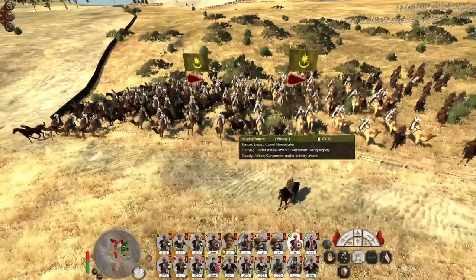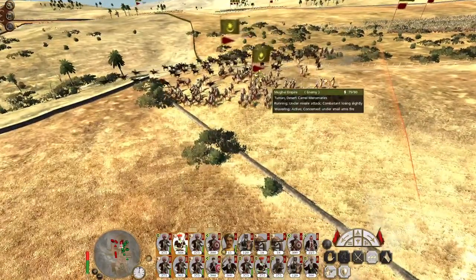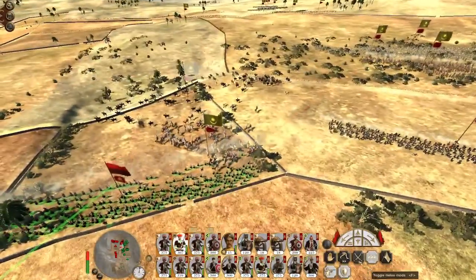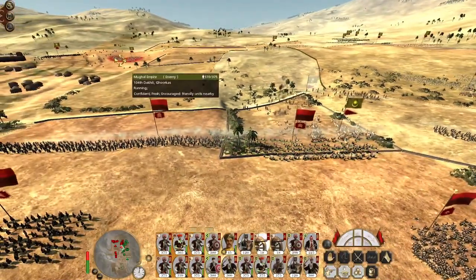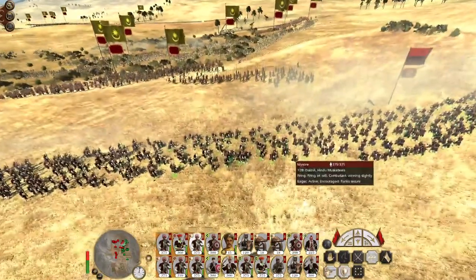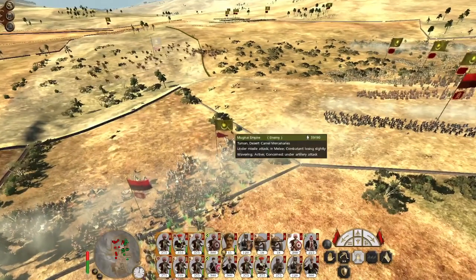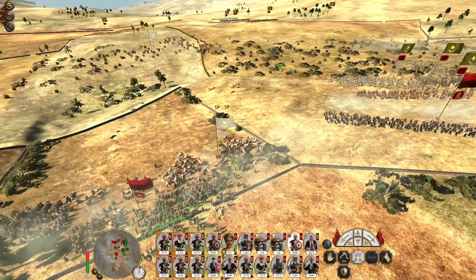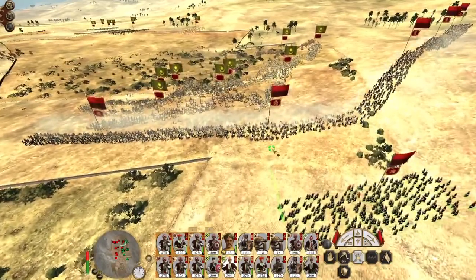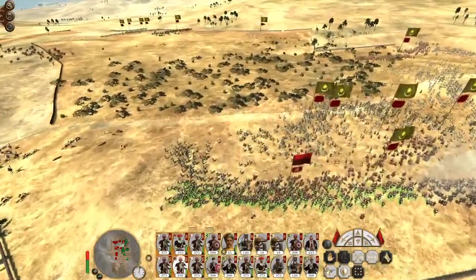Great shot. If they look like they're going to charge us, the Kizabashi unit looks like they may not break them. So you men fall back. Hindu warriors counter charge. Actually, you guys don't — you may as well attack. Get my guns to re-engage. Hindu warriors can counter charge into the enemy there. Once we've broken this camel mercenary unit, my Hindu warriors are going to push up the flank. Hindu musketeers attack.